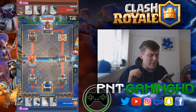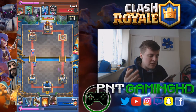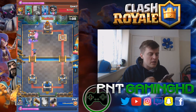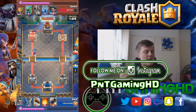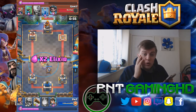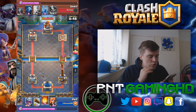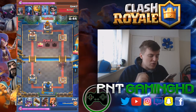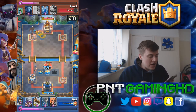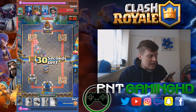We have some minions coming towards us which is a bit annoying — they're gonna take out our push. So I'm gonna send my hog rider with the musketeer and the valkyrie, which is a really good push. He has nothing to counter it and not enough elixir, so we're doing well. His tower is down to 285. We put the cannon down and use the tornado spell to get the elite barbarians towards the cannon and the other tower. The hog rider takes out his left-hand side tower nice and easy.